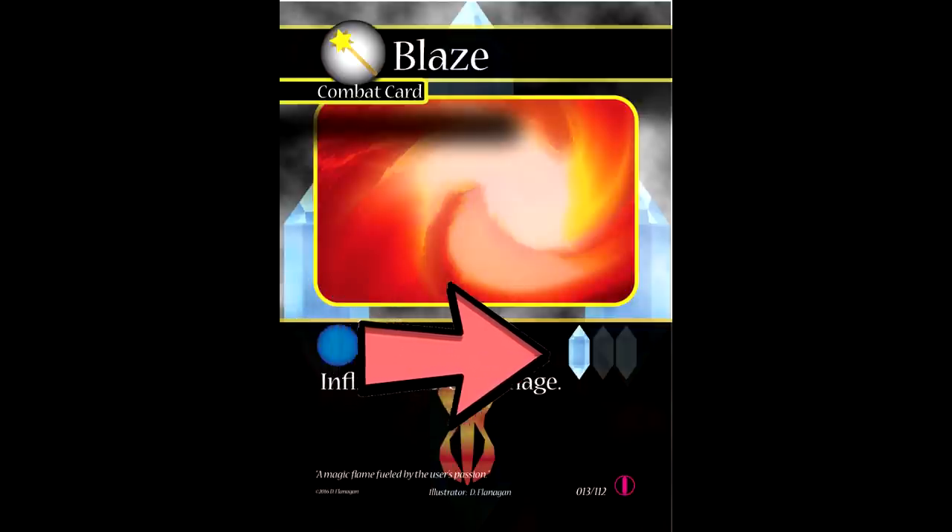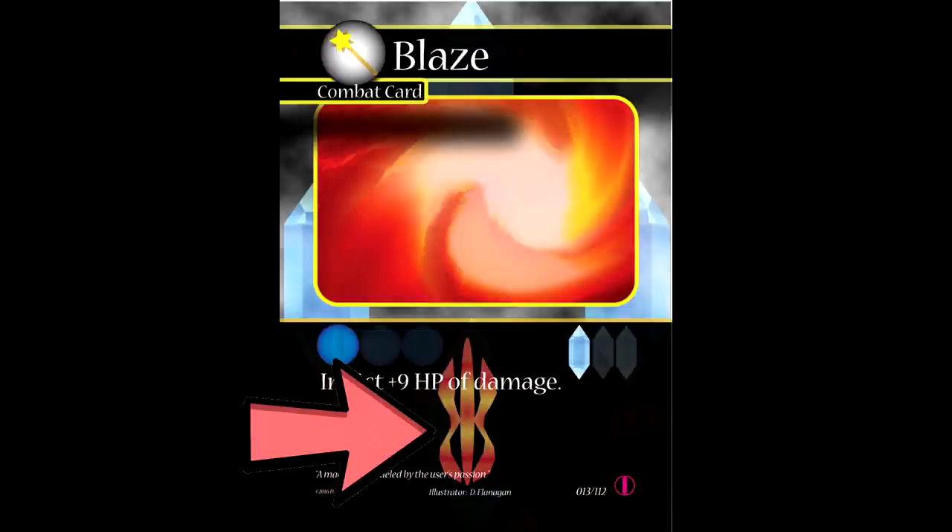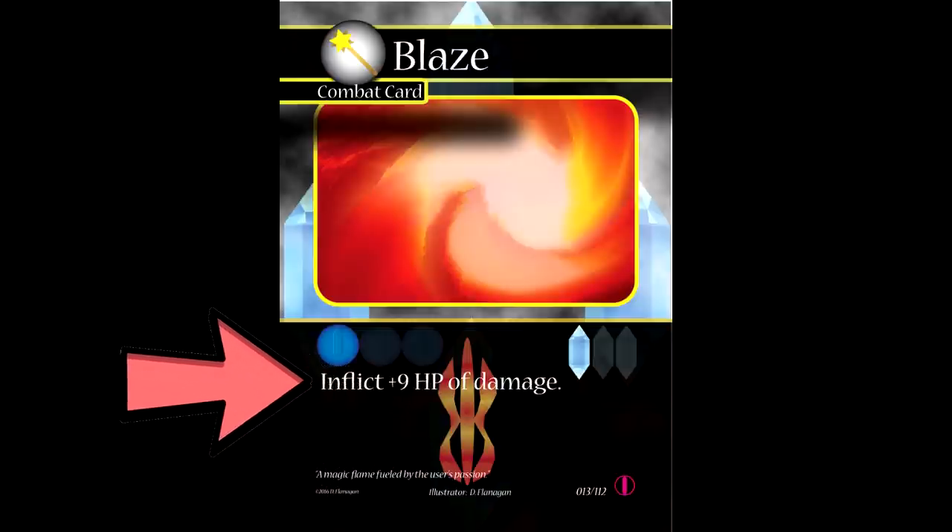You'll also see some crystal symbols to the right that dictate how many targets the spell can hit. Since one crystal is lighting up, this is a single target spell, though some spells are powerful enough to hit two or even three characters at once. Some combat cards are tied into an elemental affinity — for example, Blaze is tied into fire. Blaze deals plus 9 HP of damage. The reason it says 'plus 9' is because you add the base value of your unit's power to this card's power, so if we had a power of 7 this would deal 16 damage.